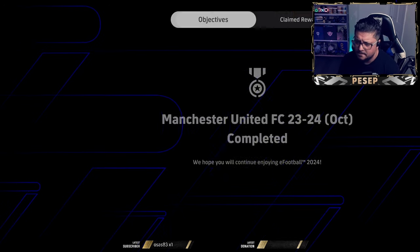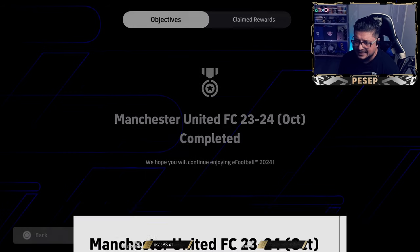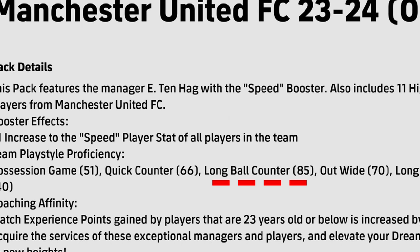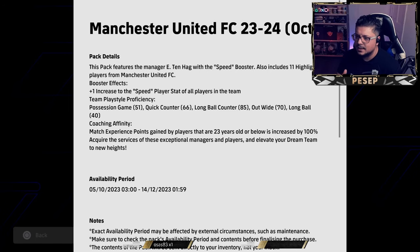One plus isn't much, but the other thing these managers have is 85 proficiency — as you can see here, Ten Hag has 85 — for long ball counter, meaning you're going to get two plus on all abilities. That's the same feature a GP manager has. For long ball counter, if you sign Valbuena, who is technically free with GP, he's got 85 proficiency for long ball counter. So even with GP managers you do get two plus on all abilities for your squad.